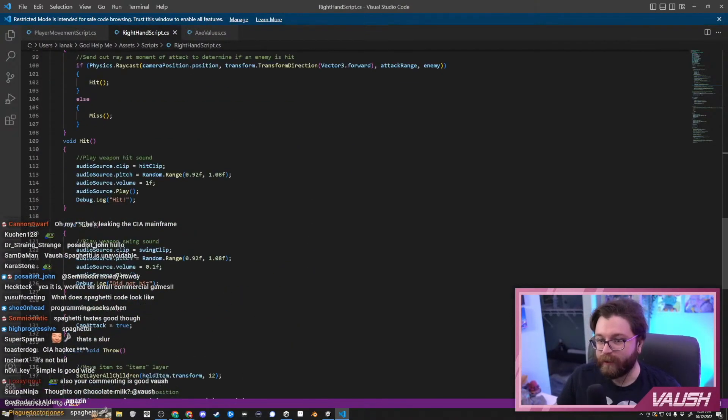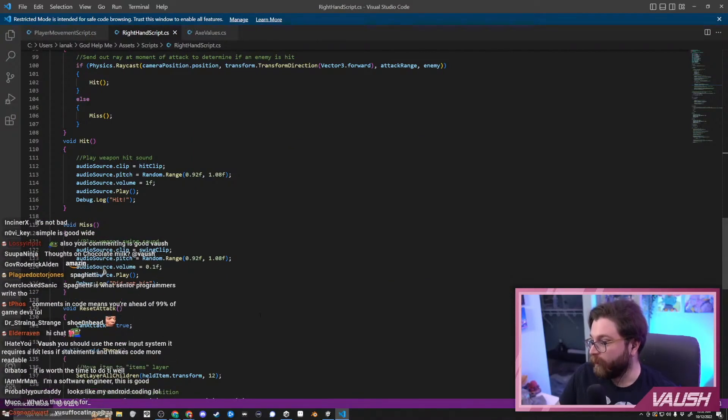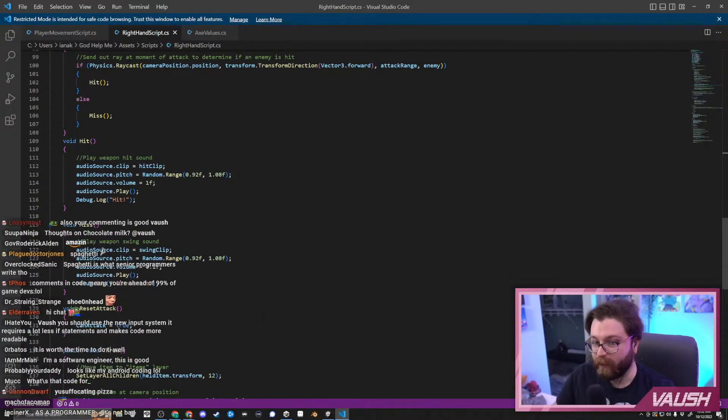Also, your commenting is good. Yeah, I'm just trying to keep my head together on it. You should use the new input system. I try to, but I don't really like it. I'd rather just keep everything in the code.